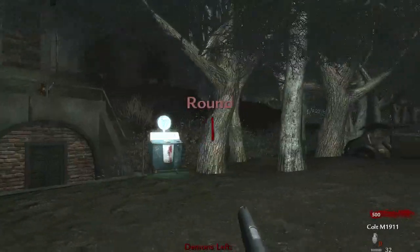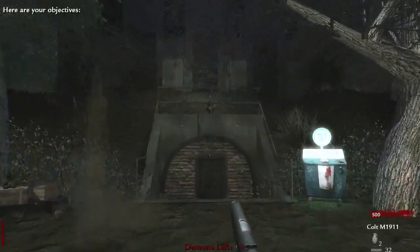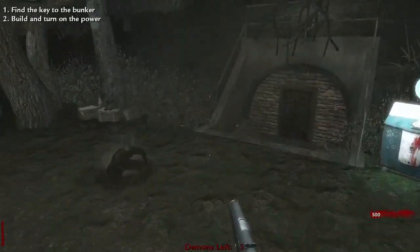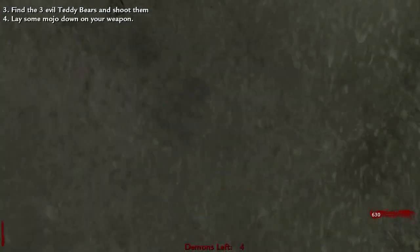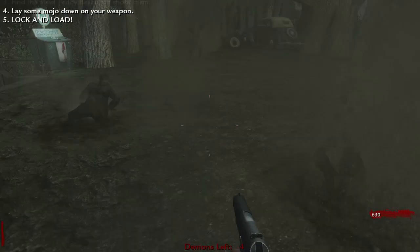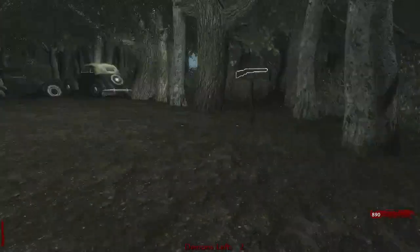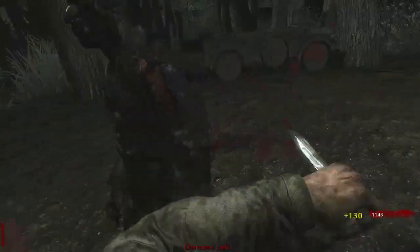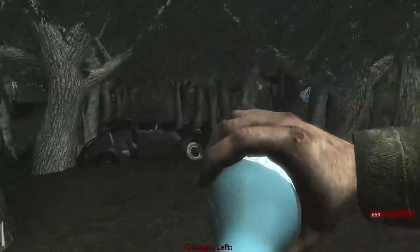What is going on everybody, welcome back to the City of Z! Once again I will be your tour guide today and here are our objectives: find the key to the bunker, build and turn on the power. I should probably be killing these zombies - they're rising - teddy bears, lock some mojo, lock and load. I don't really know what I just got out of that and these zombies are really quick for round one.